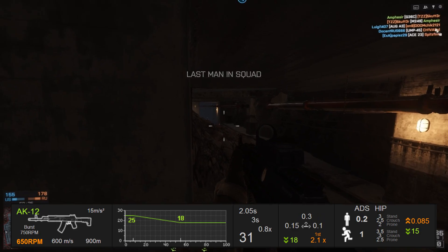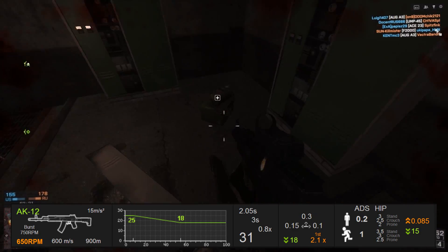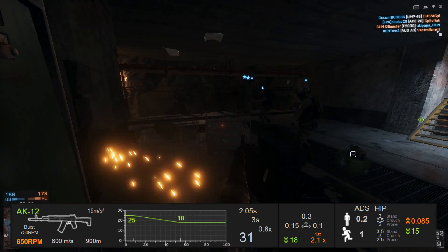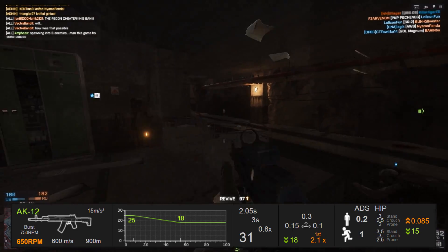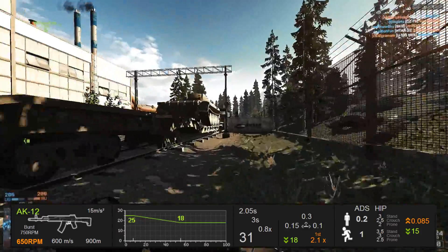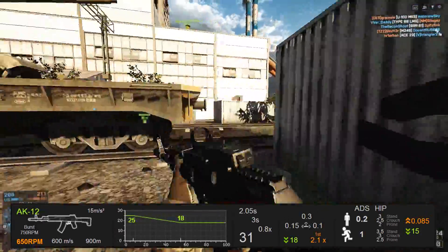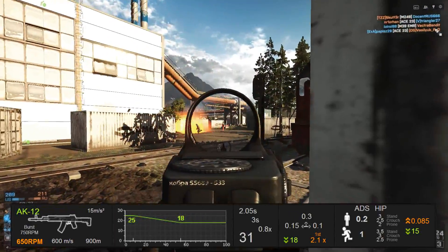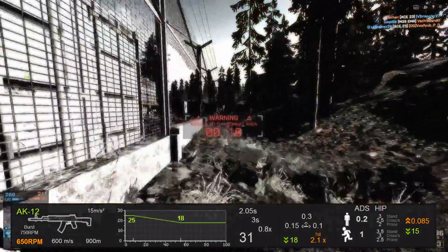The recoil numbers: it has a left pull of 0.15 and a right pull of 0.1, which isn't too bad actually. And then it has a pull to the top of 0.3, which is also not all that bad — so the recoil isn't too bad. The aim down sight accuracy when standing still is 0.2, which is kind of average, and when running is 1.0, which is not too good but not too bad either.